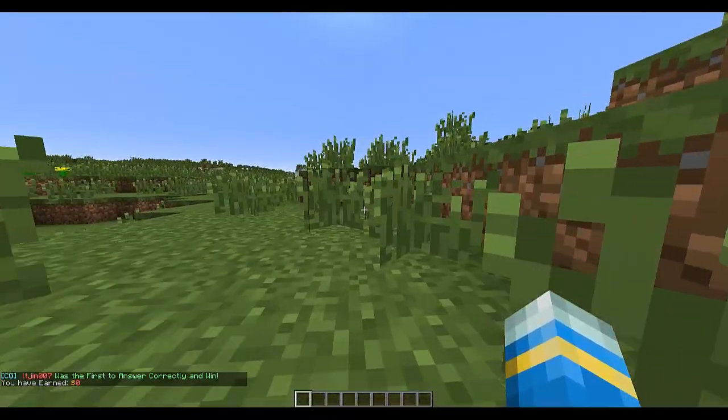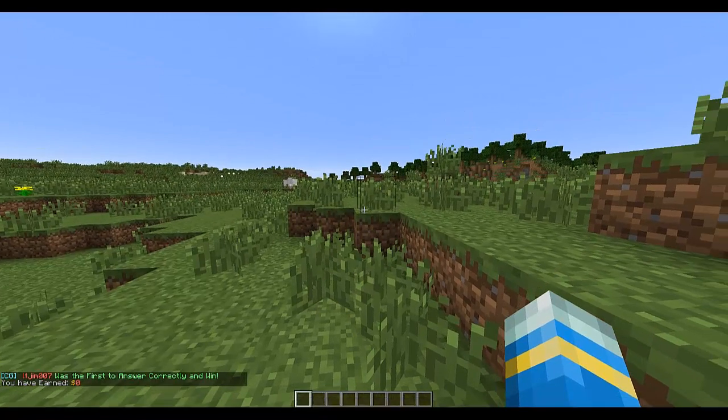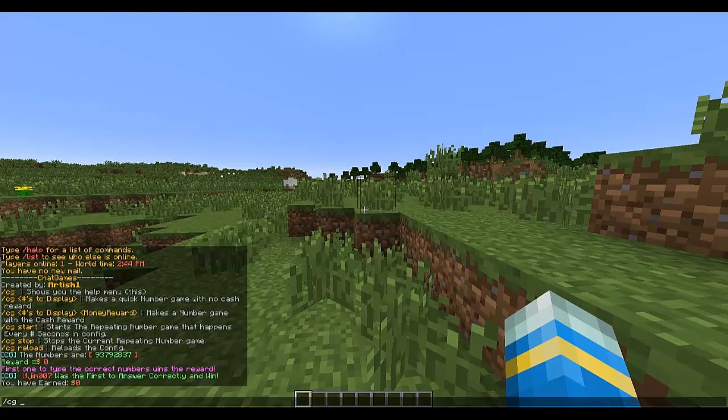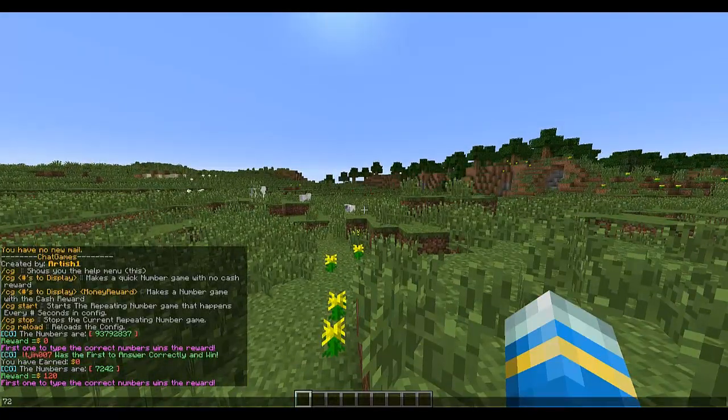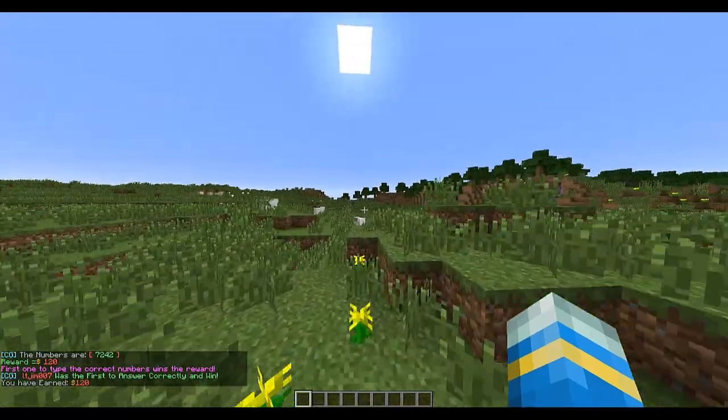You win no rewards. But if you change the second number to a money amount, such as 120, the first person to type 7242 wins 120 pounds.